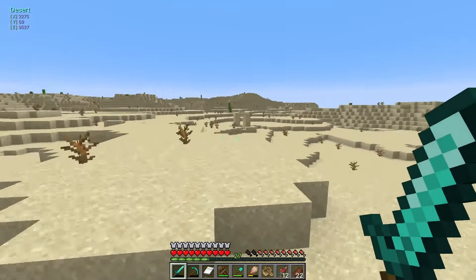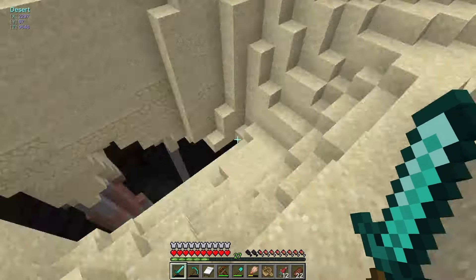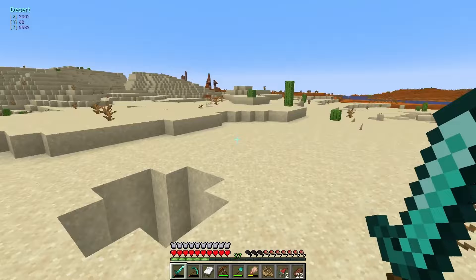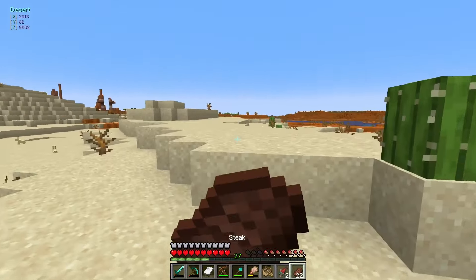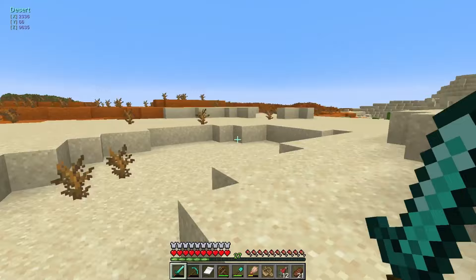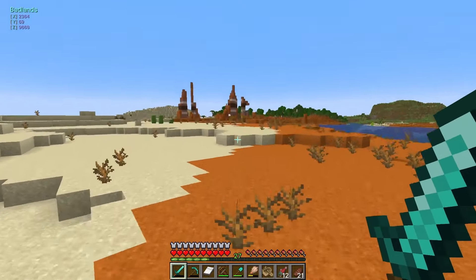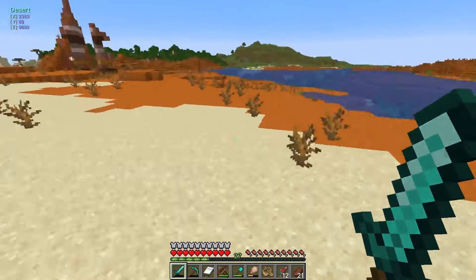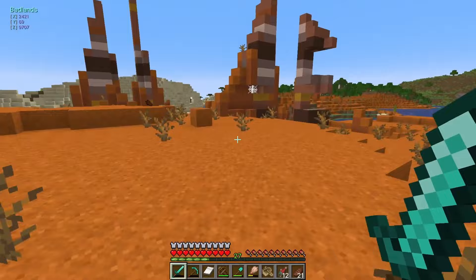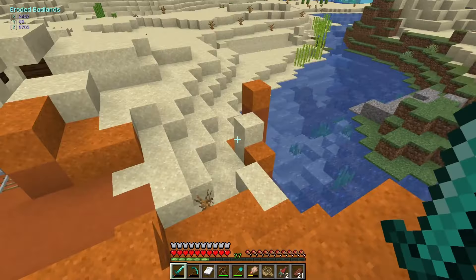Biggest part of the desert — we have to hope that there's a village, because camels. That's a dark cave and I'm not going in there. But I do want to explore this whole area a little bit more. It's gonna get dark soon, which is good. And I swear this was eroded badlands, but it didn't check off on my biome list. So we're gonna walk in it again. Mesa — that's what it used to be called. Eroded badlands — there it goes! It just didn't update.